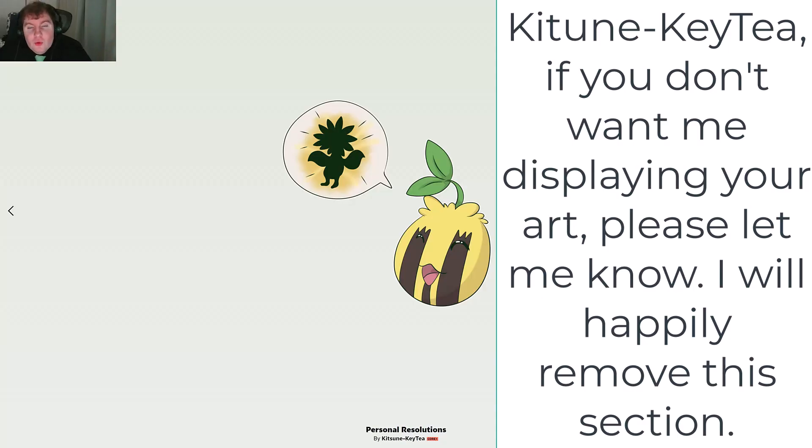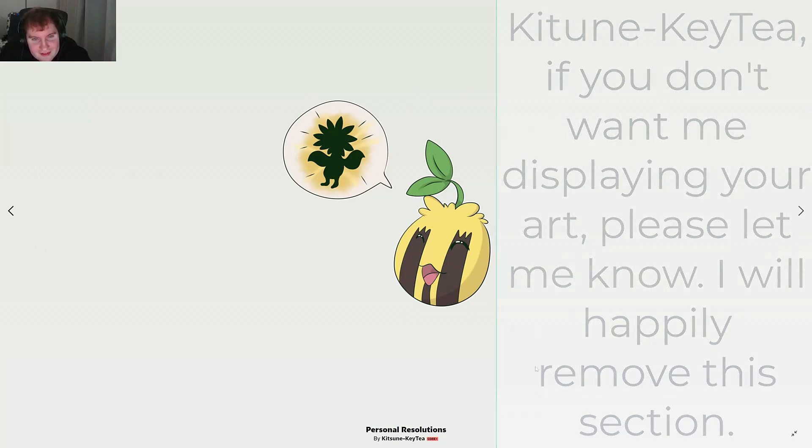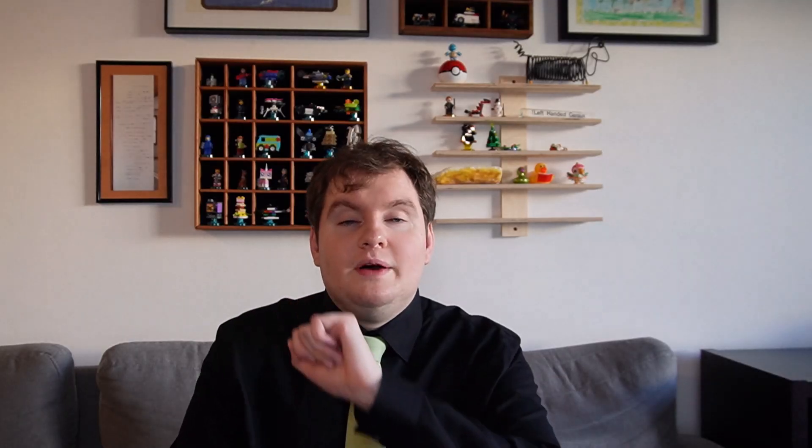Now let's see why people love Sunkern. Hello and welcome to the fan art section of the video. Nobody sent in fan art, so instead we're looking at DeviantArt fan art. We're only doing one image today — Personal Resolutions by Kitsune Kiti. This cute Sunkern image shows it talking about how it wants to become a Sunflora one day. Very simple and very nice. Tomorrow I'll be talking about Sunflora. As always, this is my proper outfit — you'll see me tomorrow.